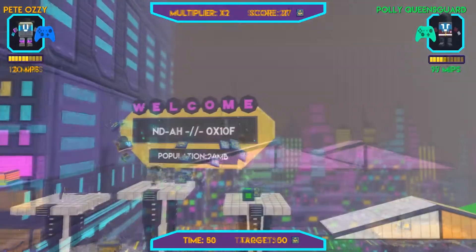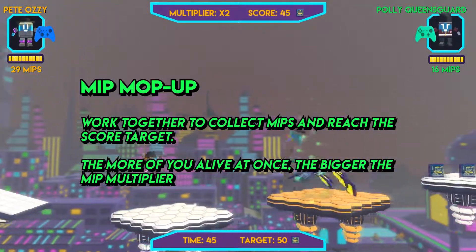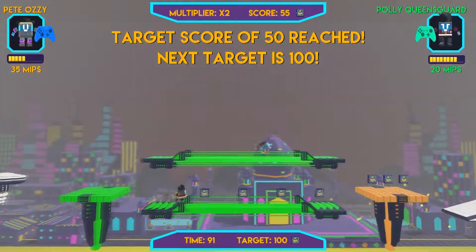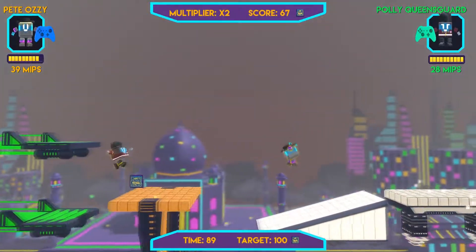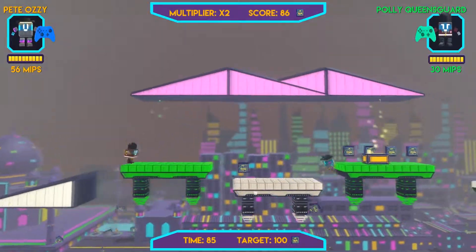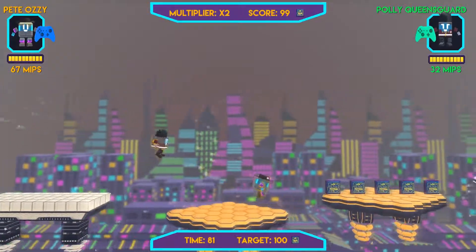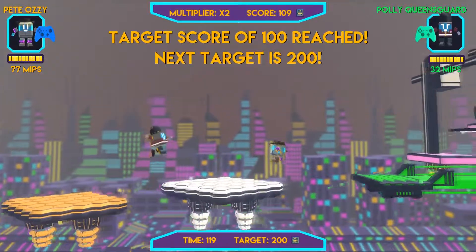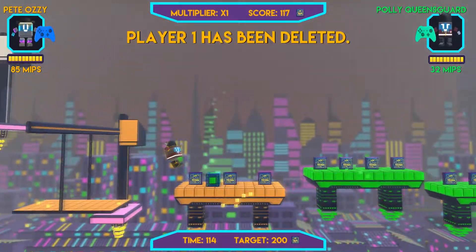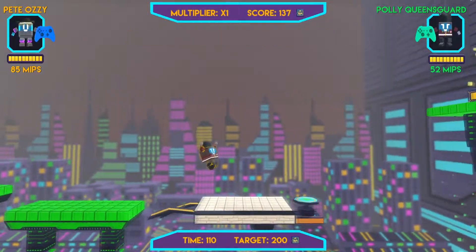Also in this build we've added another co-op mode where you have to collect coins — or MIPs as we call them — and we set you a target to collect in the time you have left. In addition to this, we've added online leaderboards for 2, 3, and 4 player co-op in both distance survival and MIPs target collection, so you can see how well you stack up against players all across the world. We're still looking to improve overall balance and any bugs that crop up, so if you find anything weird, please tell us over in the developer forums on itch.io and Steam.